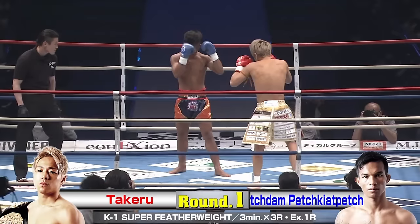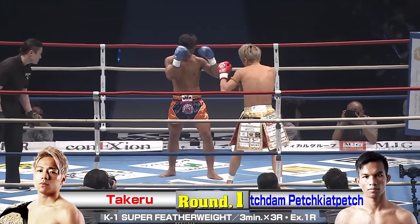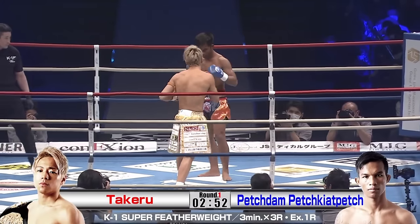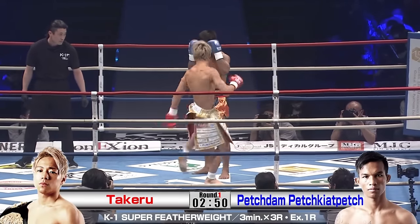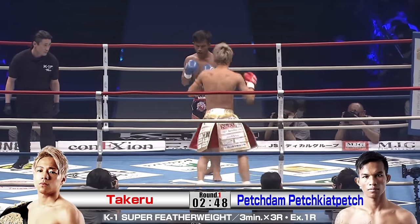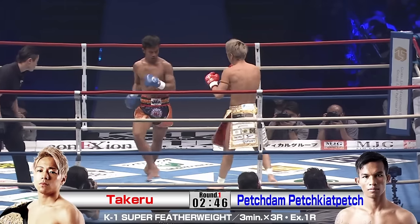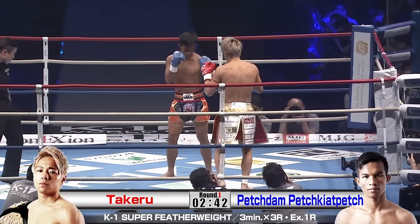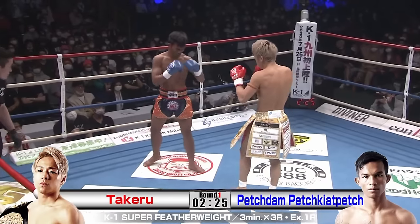In a fight against Zipralek, it is Takeru's best interest to check the kick early in order to dictate his punching game. Takeru also does a very good job with his lead leg, using the inside low kick to disrupt his opponent's rhythm and get them paying attention downstairs. This would allow him to set up his hands later in the game.